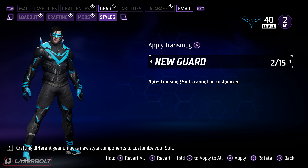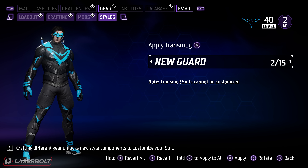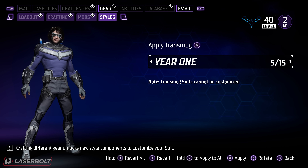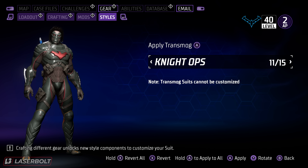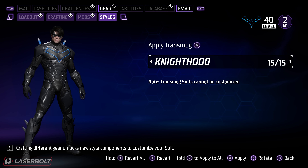The transmog items are interesting because some of them are very difficult to unlock and some are pretty easy. The simpler ones include: Night Guard, Titan, Eternal, Year One (a special one), Neon, Demon (special), Privateer, Metal, Beyond, Night Ops (special), Shinobi (special), Night Watch, Talon (special), and Knighthood.